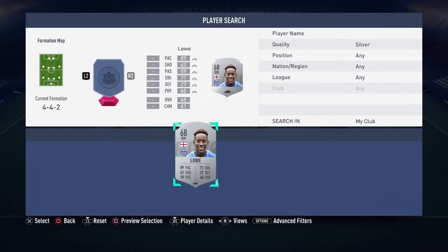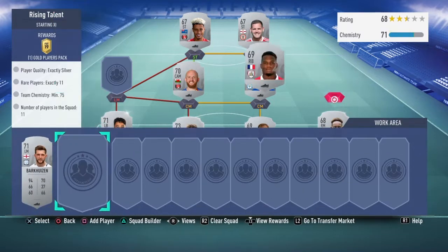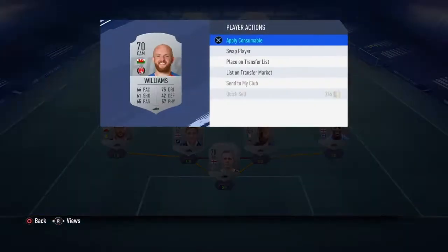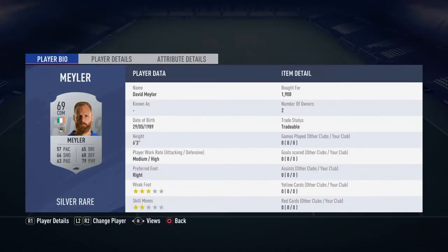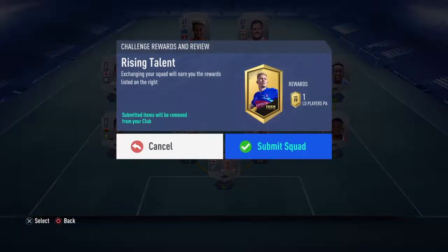There we go, last three players. I can't remember how I did this. That's what I used — it's about 6K, 7K. Me being from Coventry, David Moeller, what a player. That gets me a gold players pack.